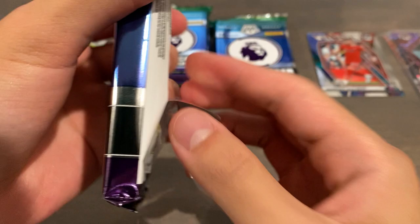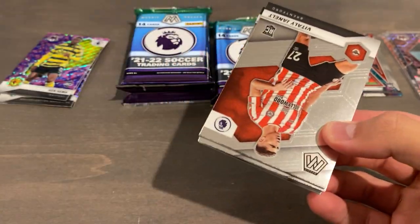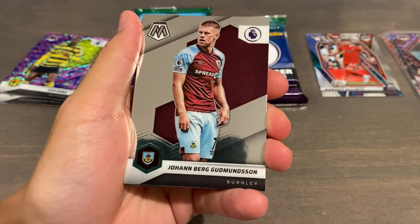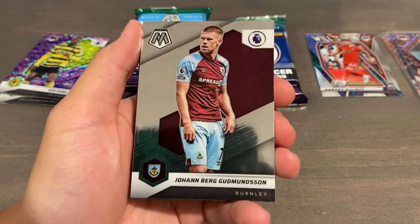All inserts are numbered out of 50, and this Mane is 42 of 50. All inserts are exclusive in the purple mosaic parallel — purple mosaic because of the purple background and the mosaic grid. So if we could pull another numbered card or an auto or a nice silver rookie, that would be a bonus. But honestly I'm just more than happy with that Sadio Mane — I will definitely take that.